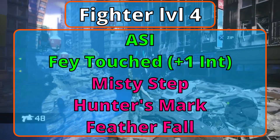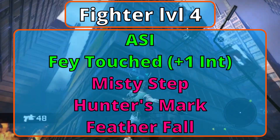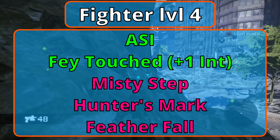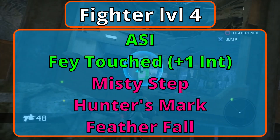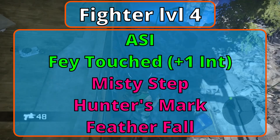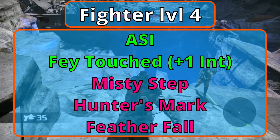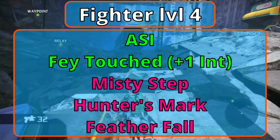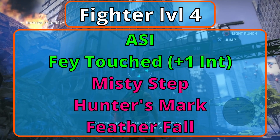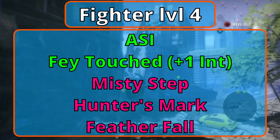Level 4 Fighters earn our first Ability Score Improvement — it's time to fly with your grappling hand, kind of. Grab the feat Fey Touched from Tasha's, which adds plus 1 to Intelligence and gives you two spells you can cast once per long rest without a spell slot. Misty Step is a 30-foot teleportation you can make with a bonus action — the best approximation unless your DM lets you homebrew a grappling arm or you get a grappling rod from Cobalt Press's Tome of Heroes. Hunter's Mark lets you mark an enemy within 90 feet with a bonus action for 1 hour, dealing an extra 1d6 damage on hits and granting advantage on Perception and Survival checks to find them. Your Intelligence has gone up, giving you another Artificer spell: Feather Fall stops all fall damage as a reaction.